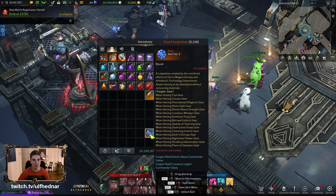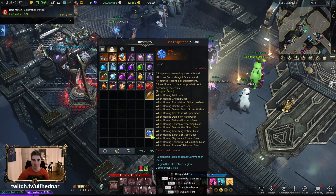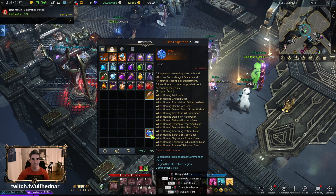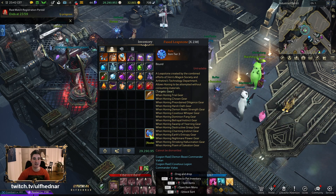Use your Fused Leapstones — blue gem right here. You can catch me live on Twitch, link is in the description below. Join my Discord for the community as well. Next video I'm going to focus on budget builds for Berserker and Deathblade — Remaining Energy level one and Mayhem level one — and I'll do some DPS tests with my mains and those budget builds. Until then, have a good one, thanks for watching!